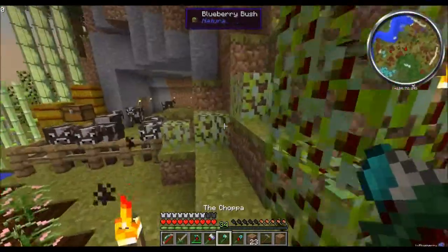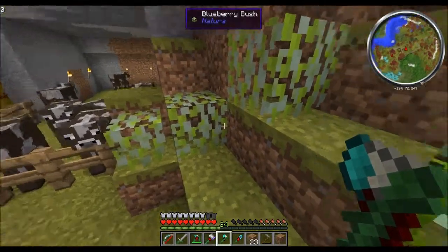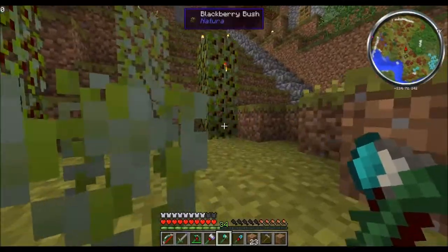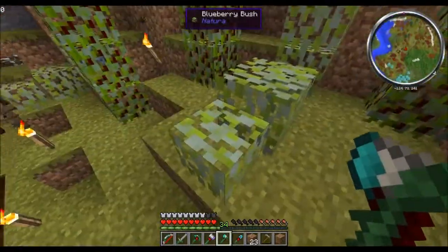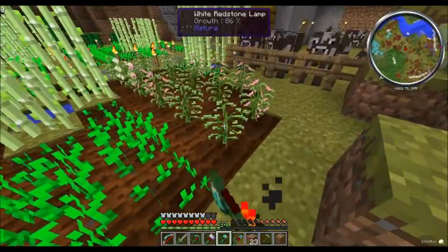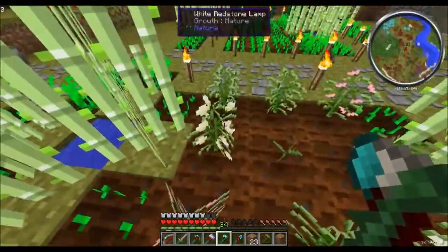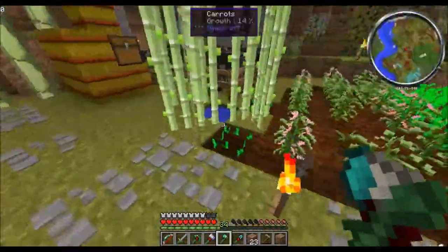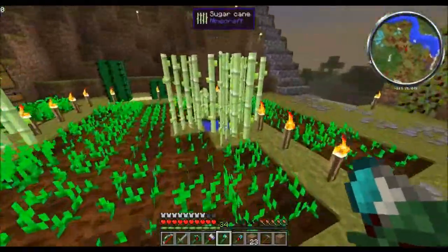I made a discovery: you don't need shears to harvest these. I thought you needed shears, but you can just cut them down — I used my axe and that worked just fine. It doesn't destroy them, it just harvests them, or rather it knocks them down as a block you can pick up. I expanded my cotton field as you can see.